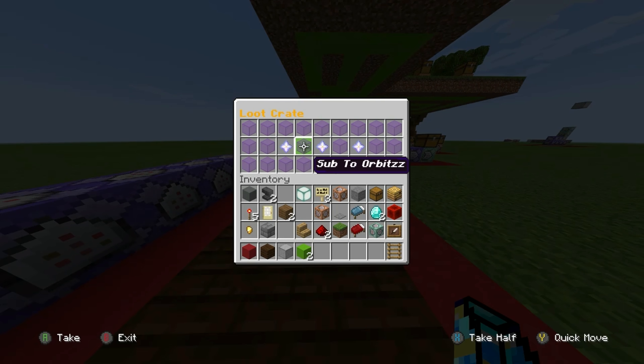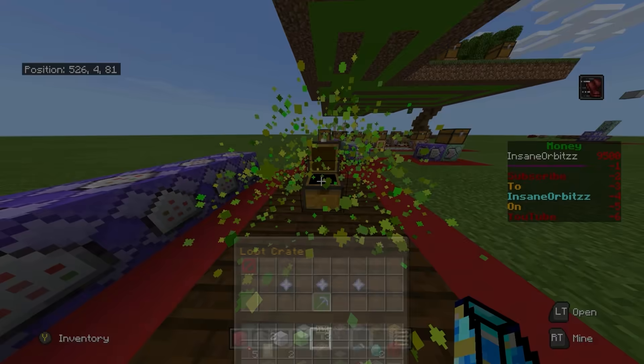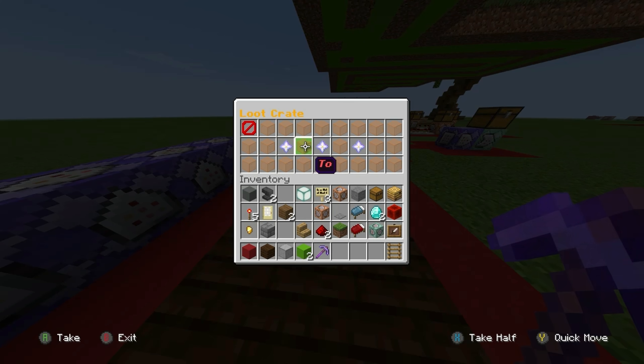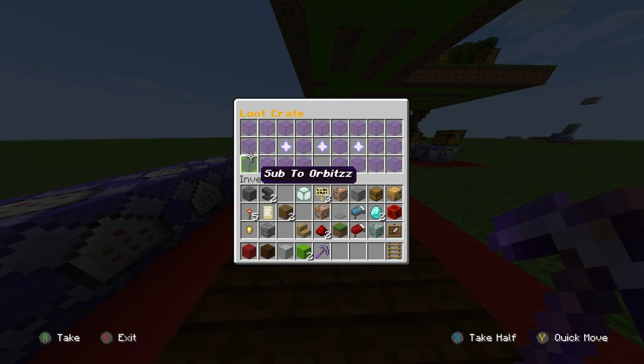If I walk up to this crate here, you can see I have the choice of taking Basic, Normal, or Legendary. I decide to take Basic — you can see it does an animation, which you can obviously customize. It has particles coming out of it, and then I get a stone pickaxe. You can see this is the Basic chest, and also you can see my money goes down on the side.